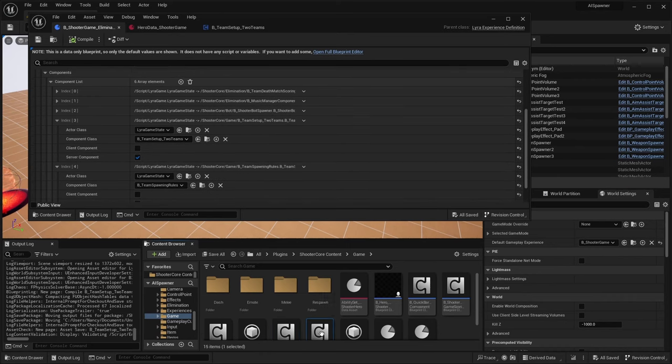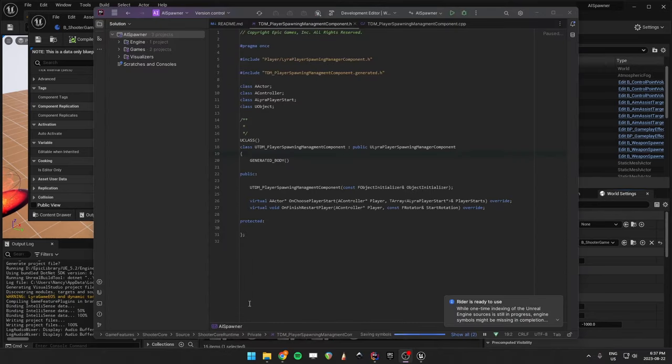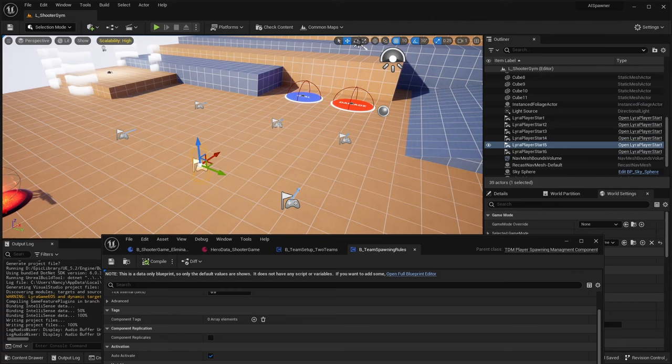There's not really much in the blueprint itself - it pretty much uses the default parameters of this C++ class. I'm going to open that one and generate the project. All we need to know is that this class just overrides on choose player start. The player start is these guys right here, and it basically chooses the player start based on who's close and what the default player start is.